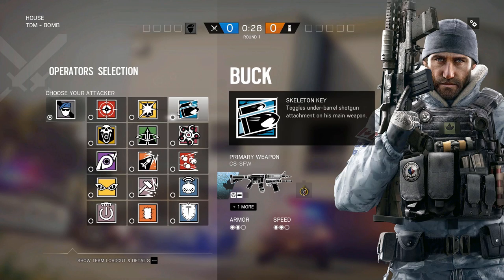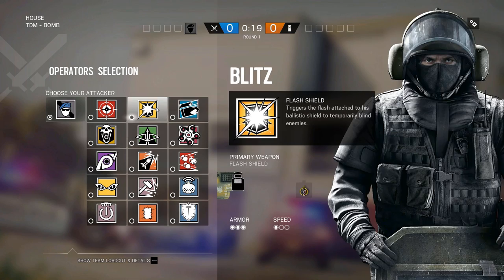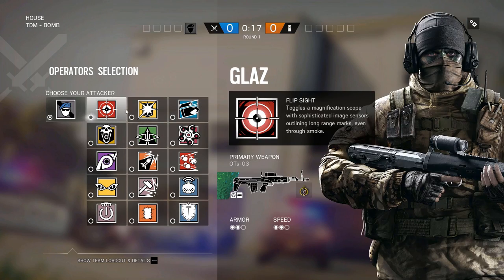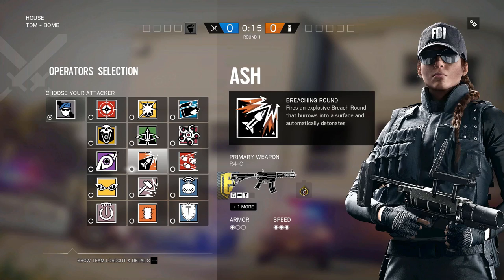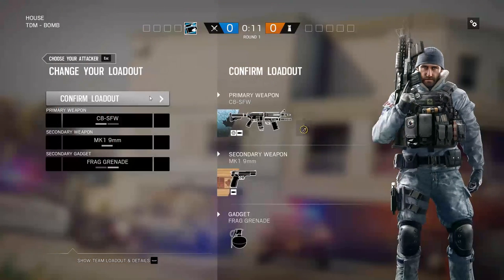We'll go straight to attacking the garage first, like I went over in the defense guide. I think it's the best site if you're a coordinated team. Operators I would take: Hibana, Thatcher, Thermite. Something with explosives or glass is always good too. Fuse is actually good here. Buck can work. I'll show you two different ways to take this.